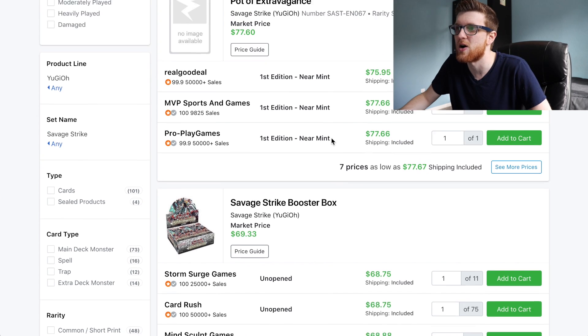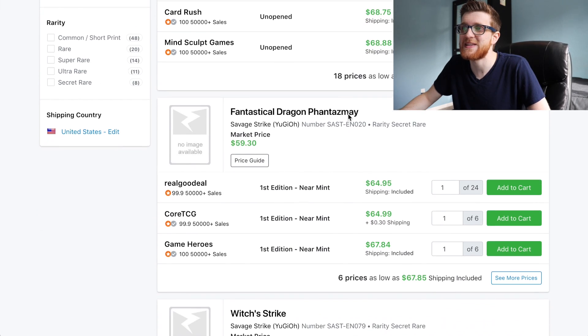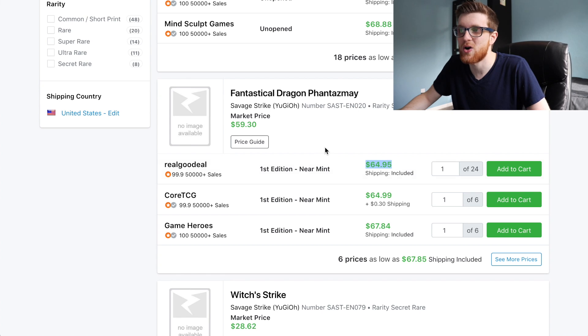Pot of Extravagance is currently sitting at about $76, and honestly this might be one of the cards that stays realistically this high, just because it's that powerful. It's an in-demand card for one of the strongest decks of the current format, Altergeist. It could go down to the $50 or $60 range, but if you pull Pot of Extravagance you pretty much make your money back on your box with this card alone.